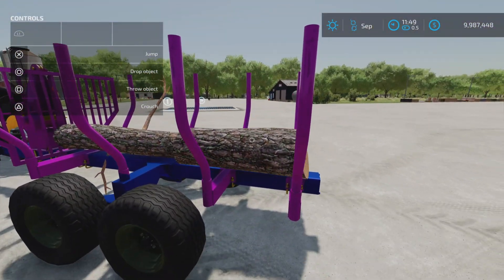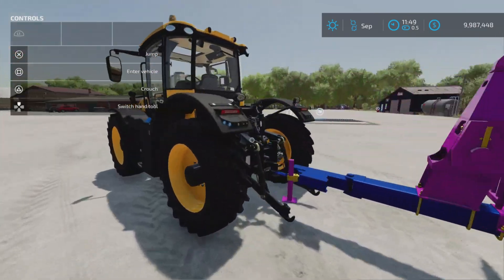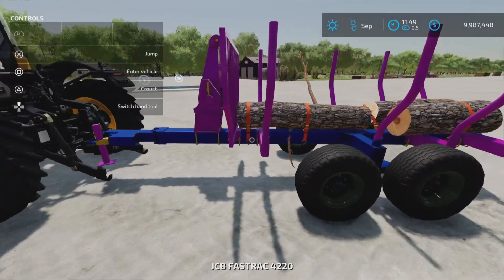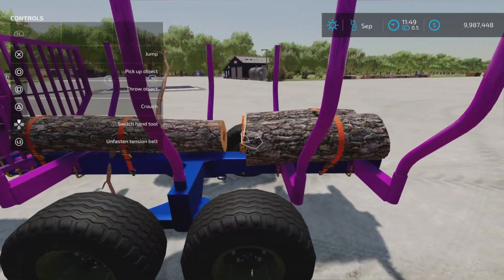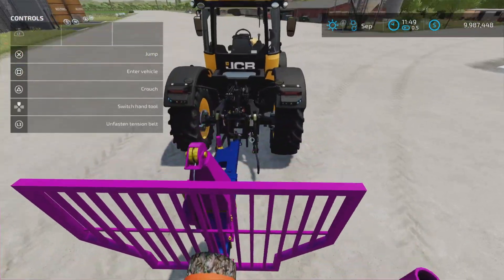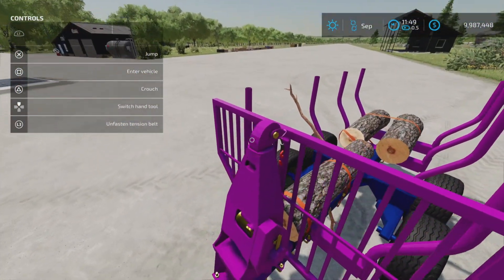That's going to show you where the straps will appear. Of course you can use much longer logs, and this will not hold a lot longer. If we hop in and attach the straps, there you can see where the straps are. Of course you can attach or detach them manually.